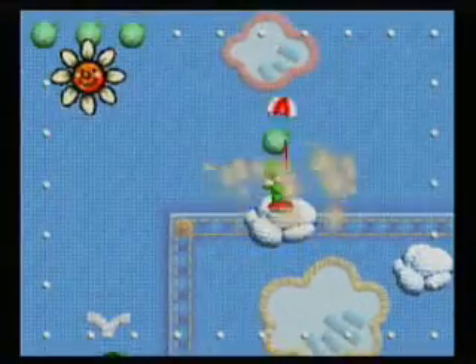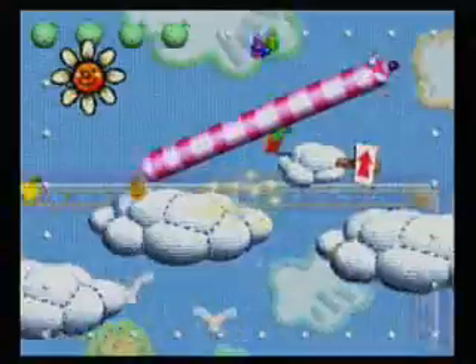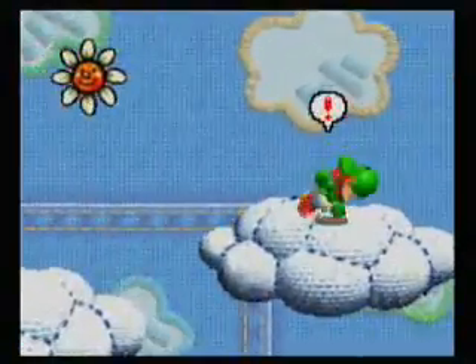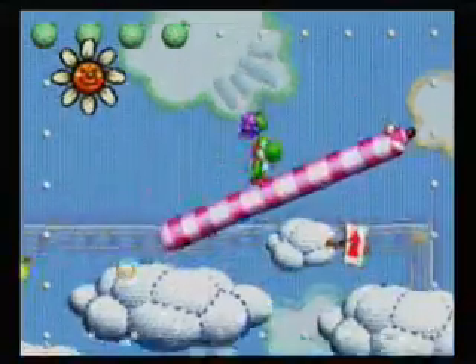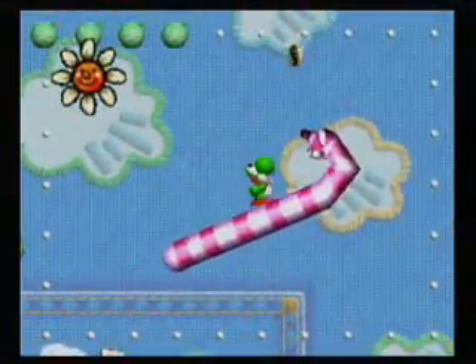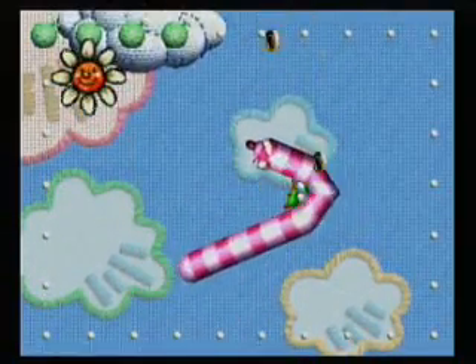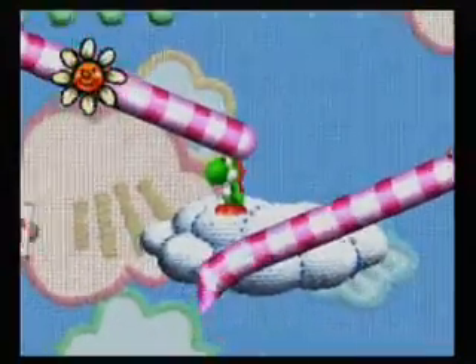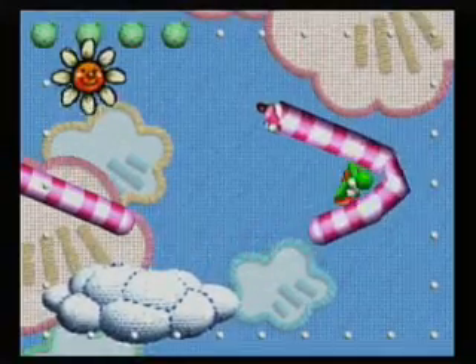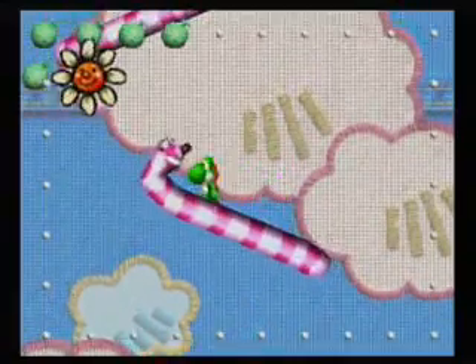There are going to be plenty of things to explore in this level. Since the name of the level is Cloud Cruising, we're going to definitely be exploring as we keep going higher and higher into these clouds. Yoshi here is observing that by using the ground pound, there are actually a lot of hidden coins scattered throughout this level. It's pretty exciting, all the different things Yoshi can sniff around and find.